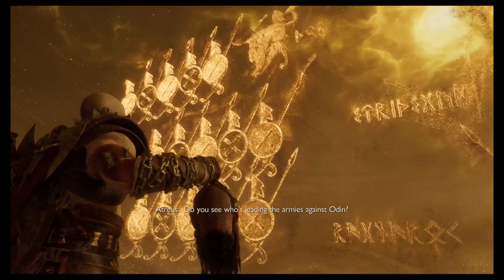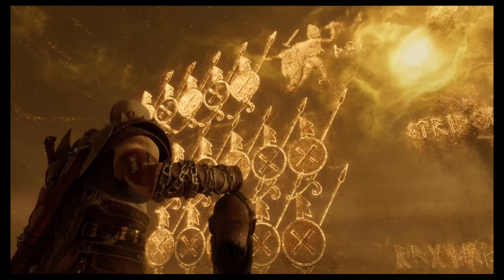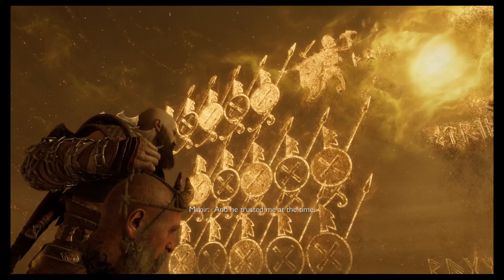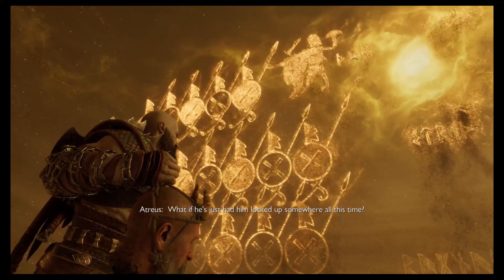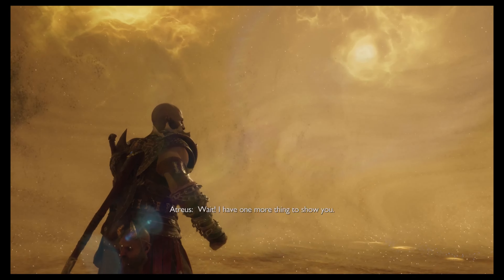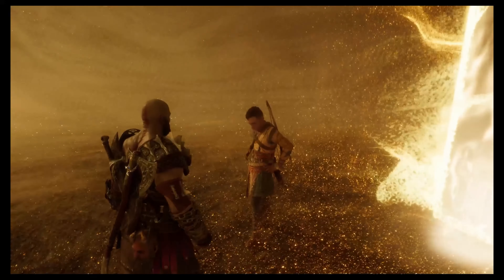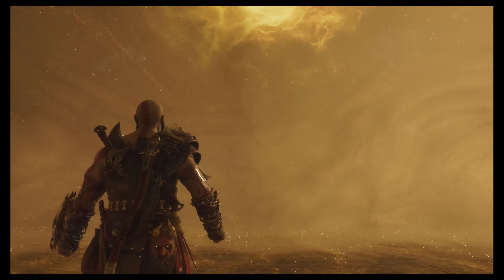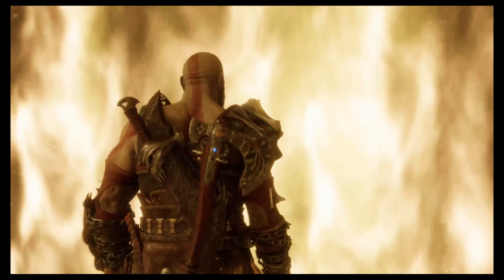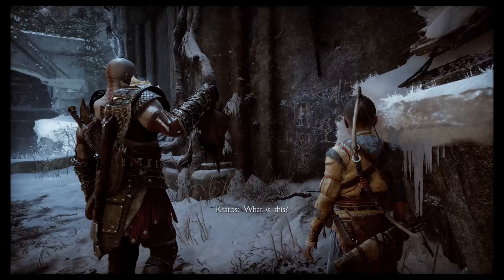Look, here's Ragnarok. Do you see who's leading the armies against Odin? That's Tyr. If he's gonna be around at Ragnarok, that means he's gotta be alive. Odin told me he killed Tyr, and I trusted him at the time — or so I thought. What if he didn't kill him? What if he's just had him locked up somewhere all this time? We are back to ifs. Enough. Wait! We are going home. I have one more thing to show you — it's just out here.